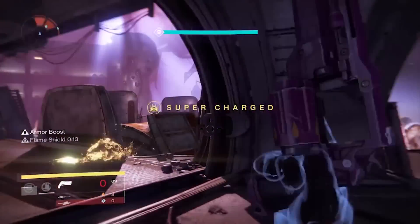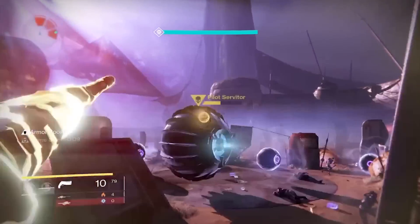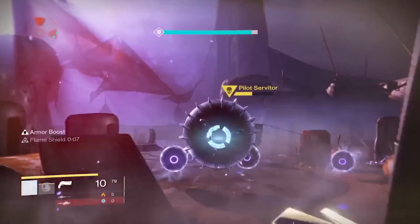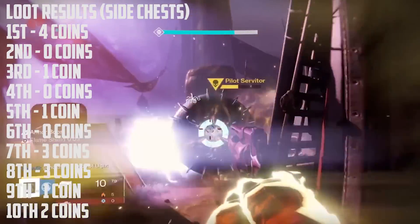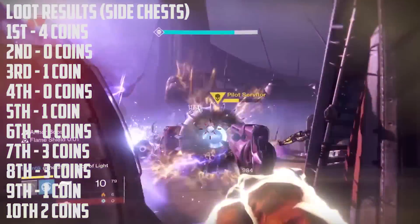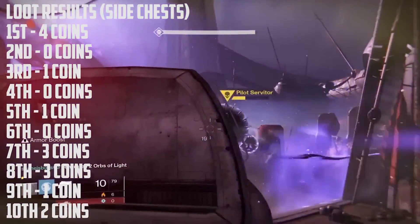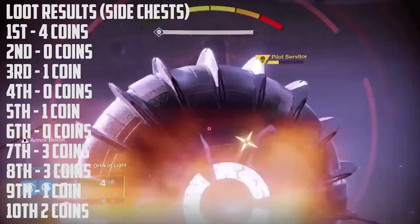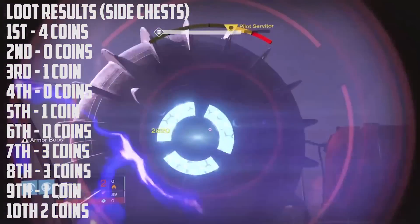But if you don't have those treasure keys and you just want to open the side chests, through 10 different scenarios he got 15 strange coins, which isn't great. But considering that it's only 20 minutes each time, if you run it for an hour and 20 minutes, you can get six strange coins, which isn't that bad.